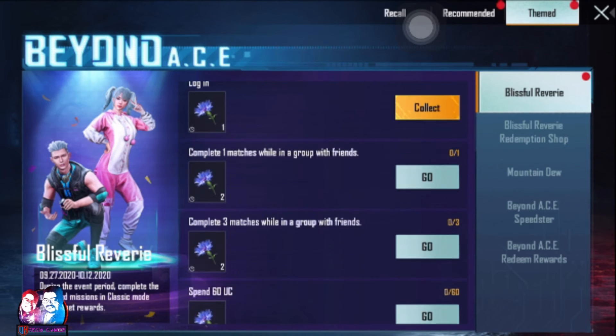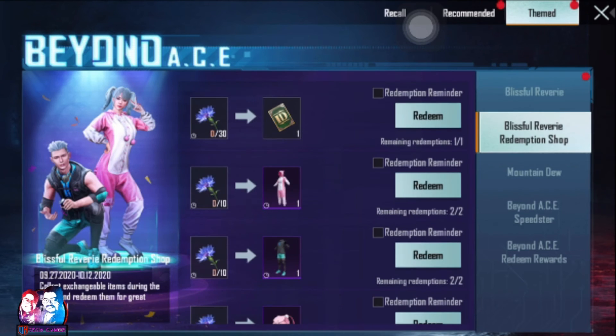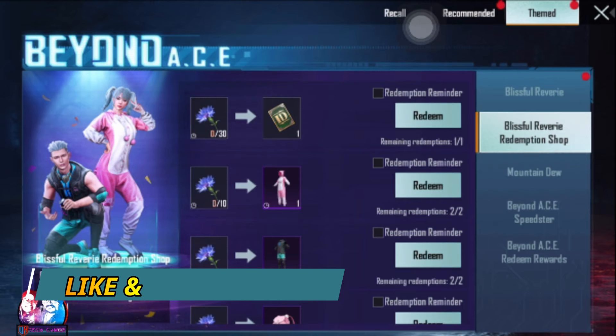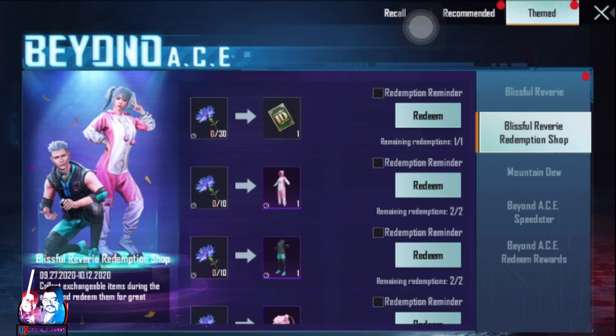We will collect these flowers and make a same card. I will increase daily. We will make some free missions. In total, 30 flowers — we will collect a new card.